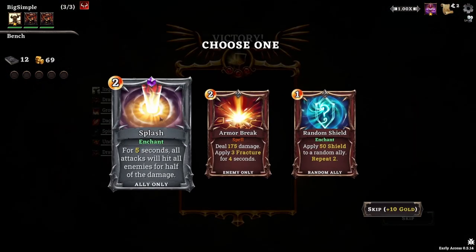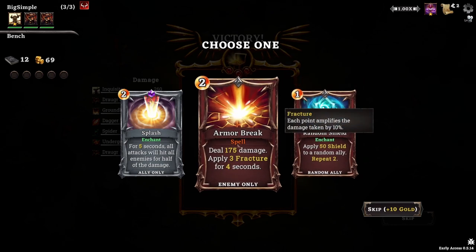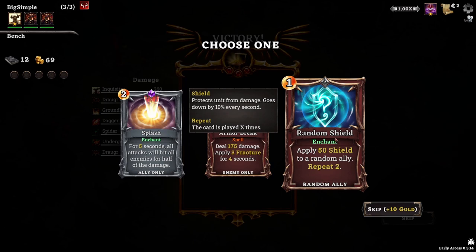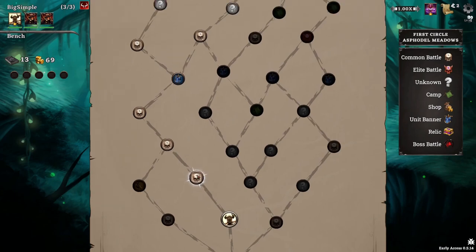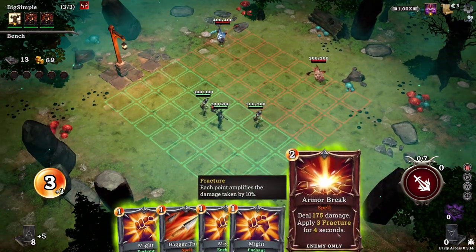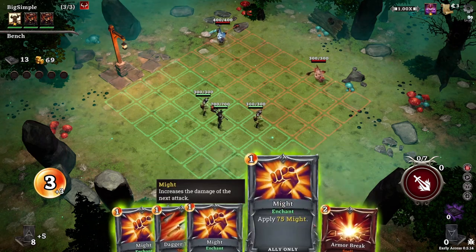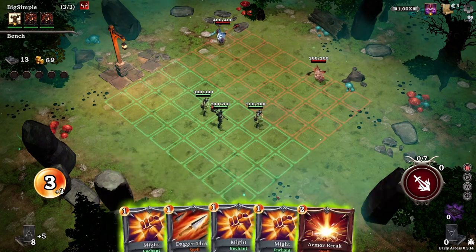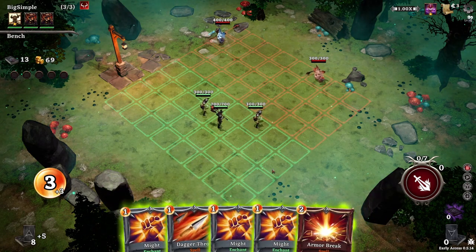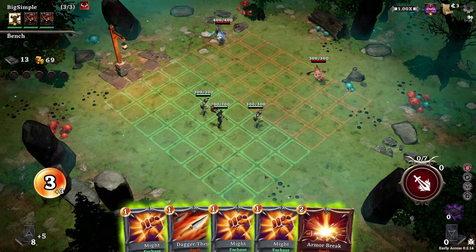We got some gold and now we add a card to our deck. Options are: for five seconds all attacks hit all enemies for half damage; deal 175 damage and apply three fractures where each point amplifies damage taken by 10%; or apply 50 shield to a random ally, repeated twice. I tend to take the least interesting choice if it means a bit of extra survival. Games often emphasize damage-dealing cards, but actually to win you should take the more boring choice like getting more shield — it's usually the boring choices that offer survivability.